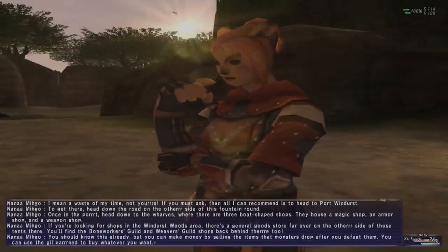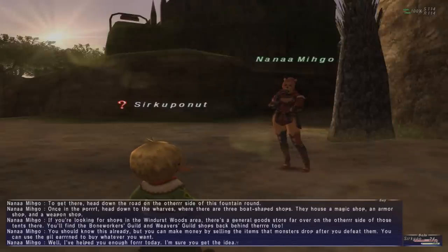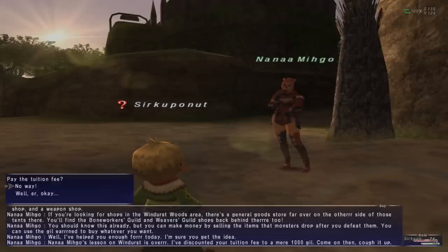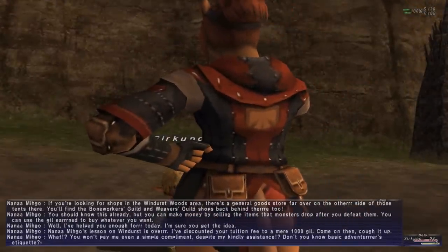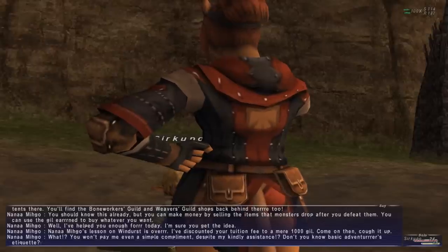You should know this already, but you can make money by selling items that monsters drop when you defeat them. You can use the Gil you earn to buy whatever you want. Well, I've helped you enough for today - I'm sure you get the idea. Nanamigo's Lessons on Windurst is over. I've discounted your tuition fee to a mere 1,000 Gil. Come on then, cough it up. No way, I ain't paying that.